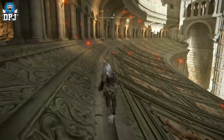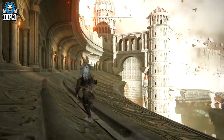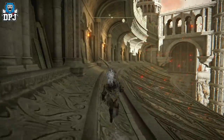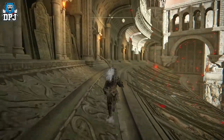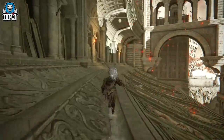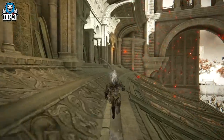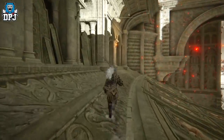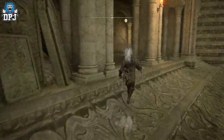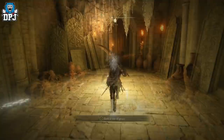Then just run this way — get a jog on because we're not stopping to fight anything. Things hit hard up here. When you first get here there will be a giant ancient dragon that tries to land on your face — I've already killed him. Keep coming this way and then jump through here. There'll be another grace which you want to activate.